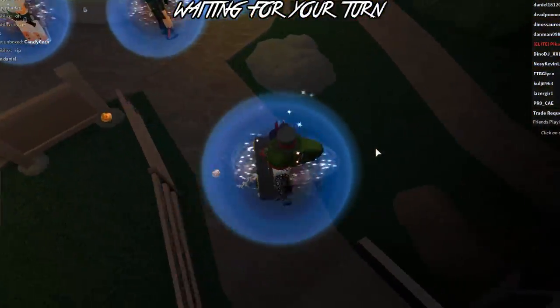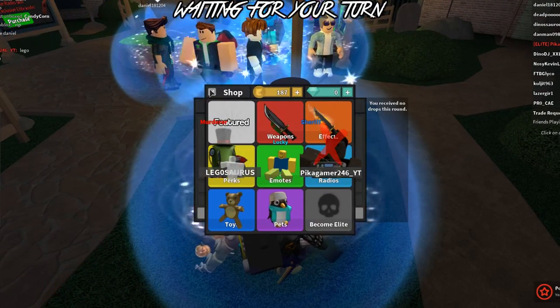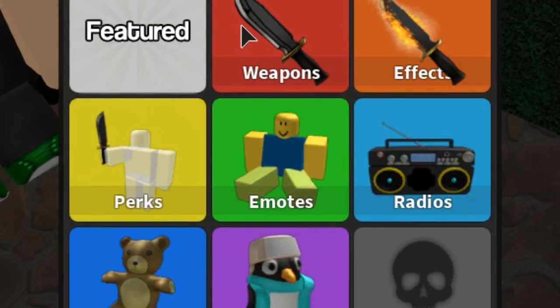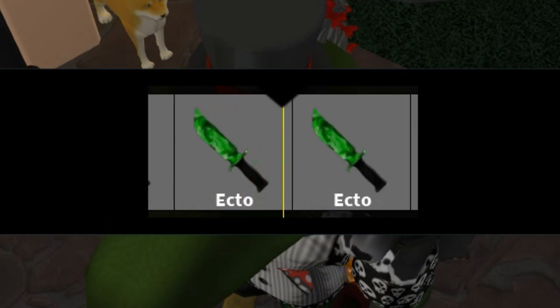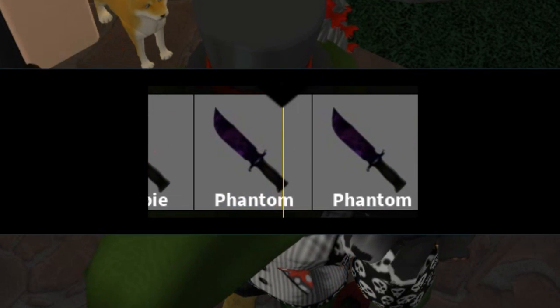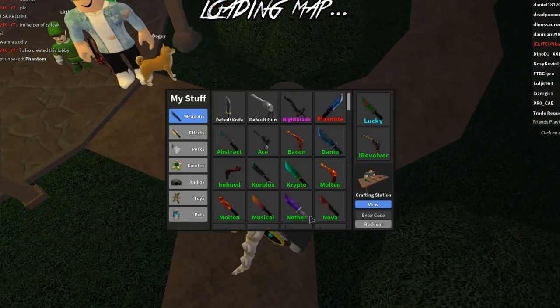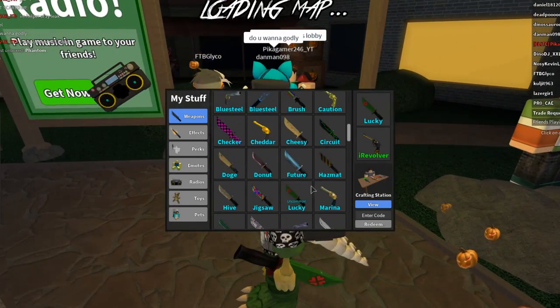He spooked me — Dino DJ! Okay, do we have enough candy? I have 115 candy — that's enough! Let's get a Halloween chest and see what I get. Halloween chest opened... Phantom, Phantom, Phantom — just purple. I think they're kind of boring; I thought they would be really cool but they're not that cool.